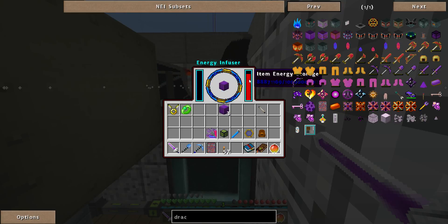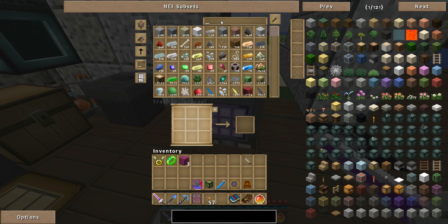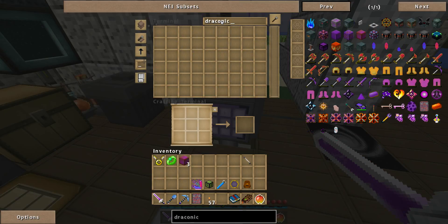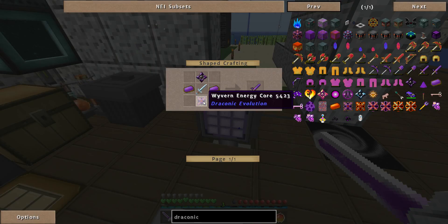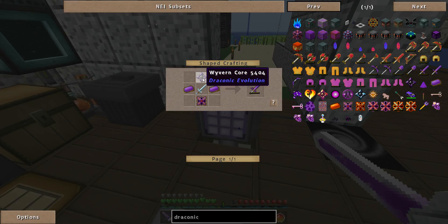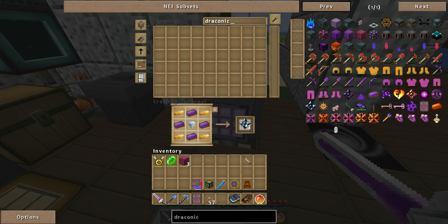I'm going to pause after I've gotten all four of these charged. I'm just about done charging them. I realize I need to actually make something first. Draconic Evolution — I wanted to get the sword, which means I need the sword of the wyvern. That means I need a wyvern energy core and a wyvern core.